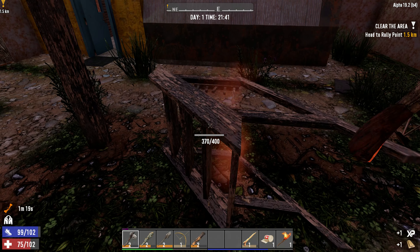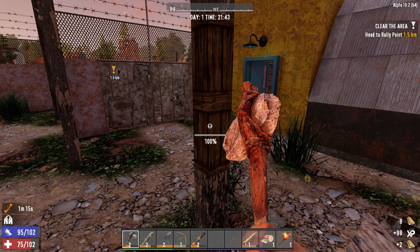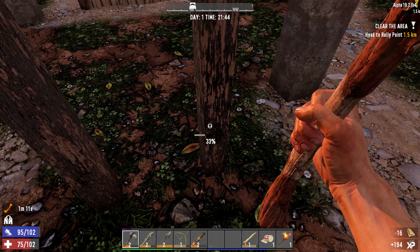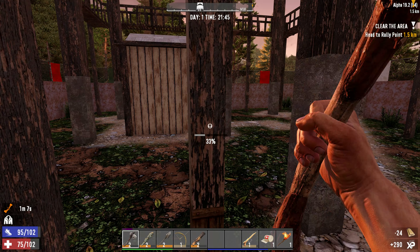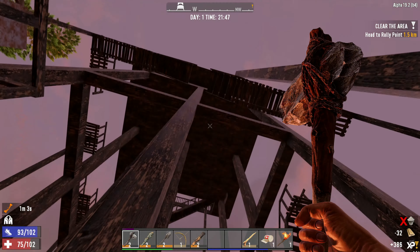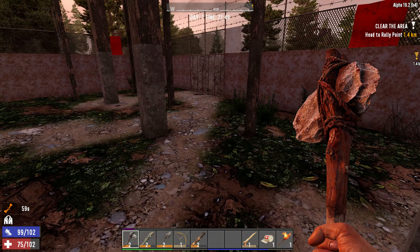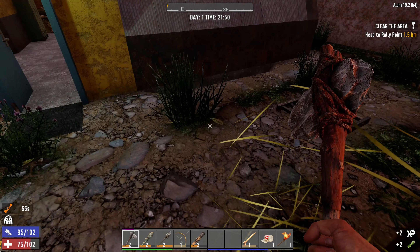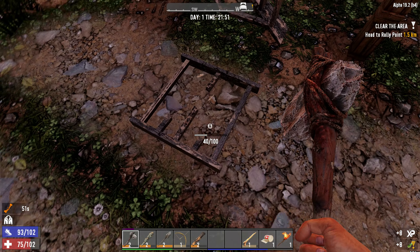I think we're going to start to tear down a lot of this wooden stuff. There's a lot here to fortify, but the cement is what holds up the building and these are pretty good — we can reinforce them later as required. For now, let's start to make this place our home, as it is about to be nighttime.